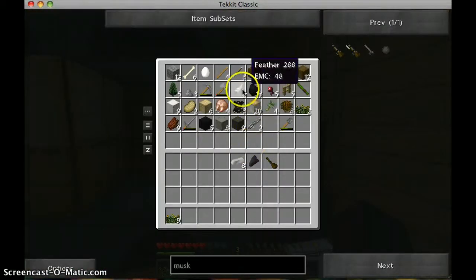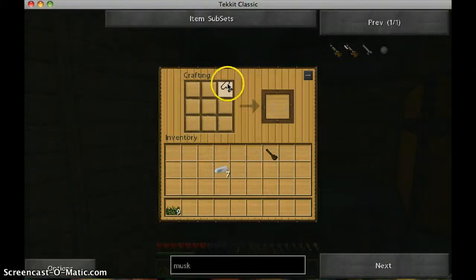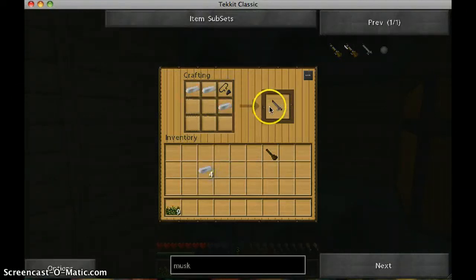Find some iron. Okay, let's make our musket. I forgot how to make a flint seal, but I figured it out. The musket barrel — and we have created a musket.